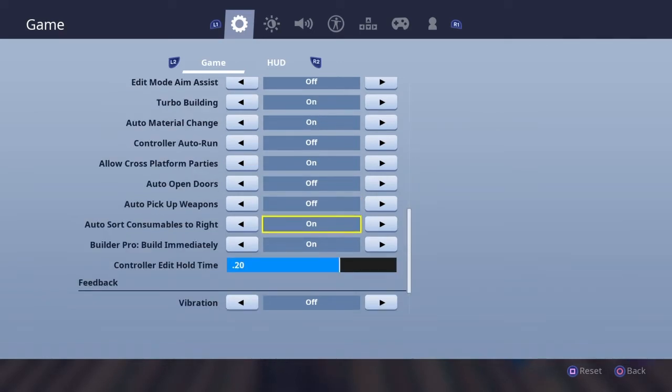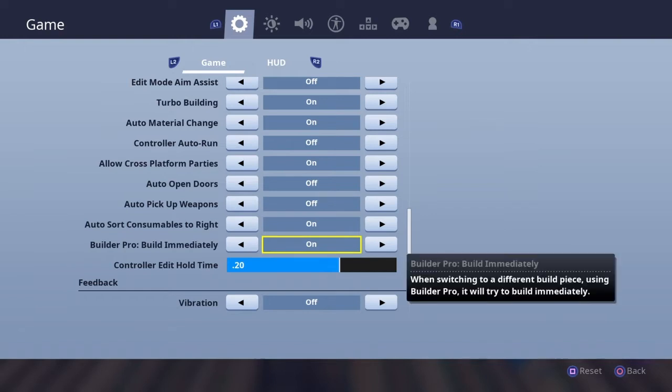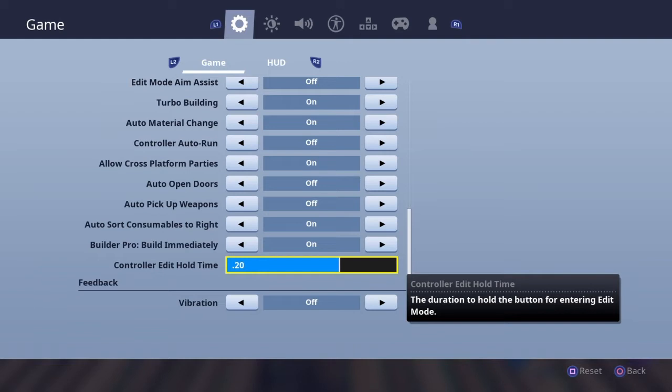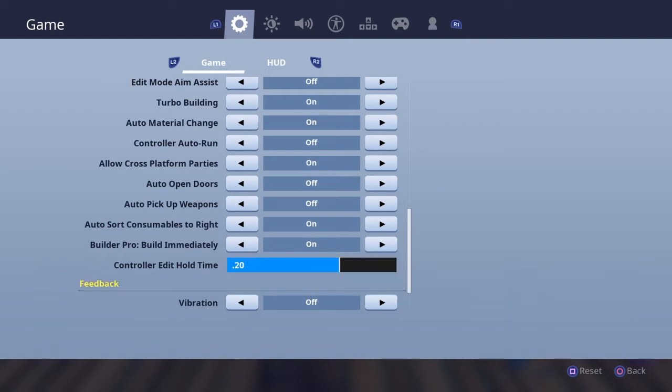Build pro is on. Controller deadzone is 0.20 — you might think that's high but I'll show you why in a moment. Vibration is always off. I've played a lot of Call of Duty on PS3 and I never liked vibration on.